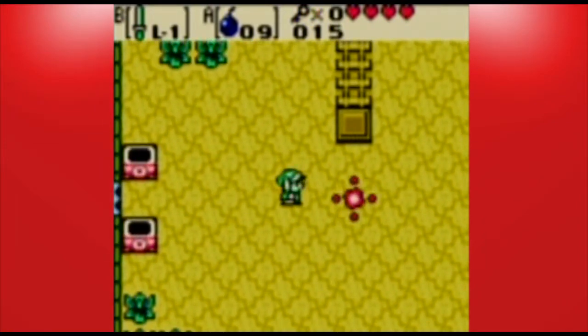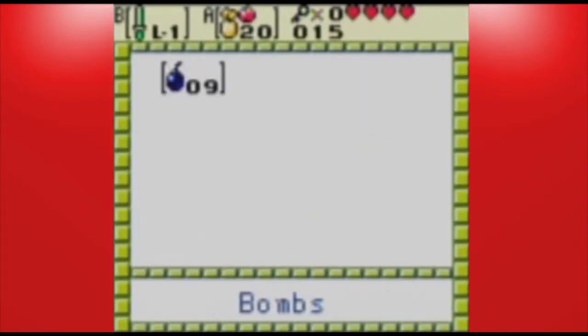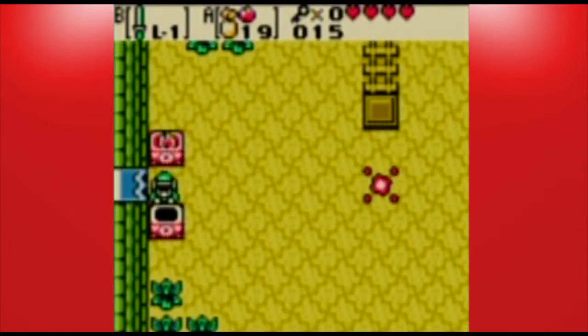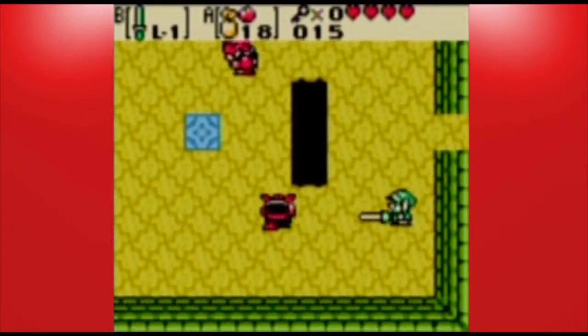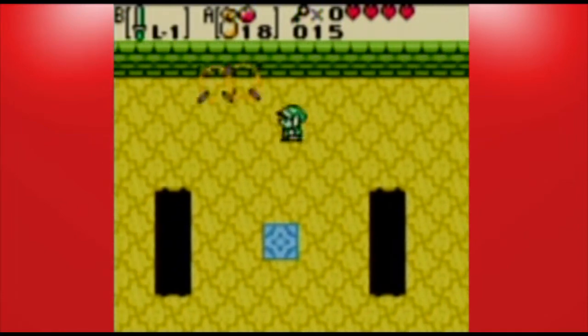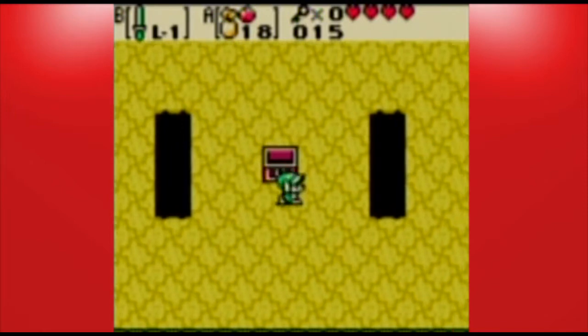We saw in Oracle of Ages that warp points take us back to the entrance of the dungeon. Not so for this one. I think it was also the mid-boss point of Jabu-Jabu's Belly that was different. Don't take that as a new thing though - this game still does that for the most part. This one just starts off with the exception.